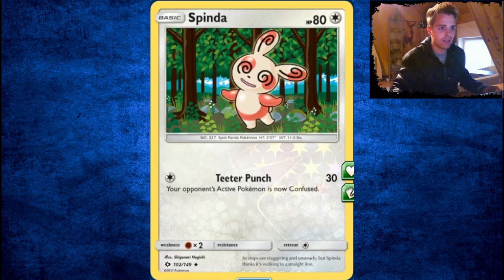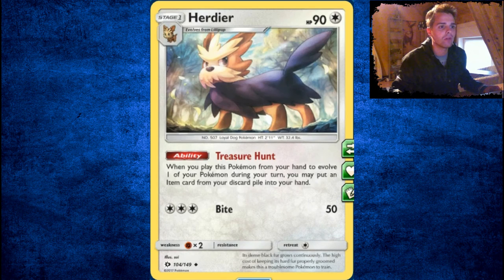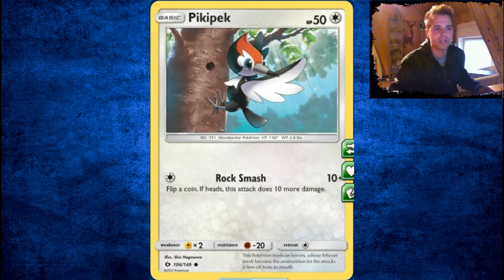Spinarak is annoying because it can confuse your opponent for a single energy — I saw that at the pre-release. But in the competitive scene, I don't think we'll see a lot of that. Lillipup is not good. Fletchling — Treasure Hunt is actually something I really like — it's just like the Sableye Junk Hunt stuff. When you evolve it, you can search your discard for an item card and put it back in your hand. Could be useful with a lot of hammers and Float Stones.